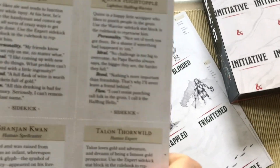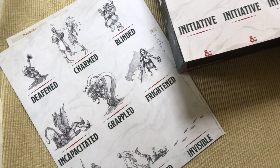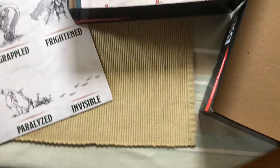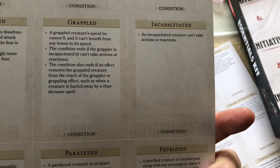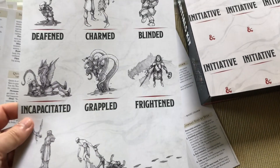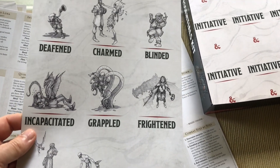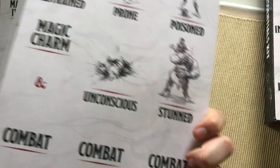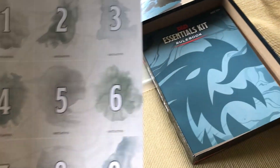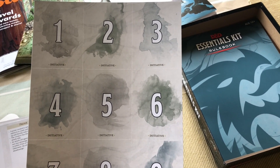These are nice for new DMs. If you have just these simple things, you don't necessarily need stats with them — but there are stat blocks available too. This is a great one: the condition cards. Grappled — a grappled creature's speed becomes zero, and so on. Conditions can be very confusing; I often screw up grappled and restrained even now. Having these cards to give to new players is pretty darn nice. And then we have initiative cards, showing where you end up in the initiative order — very cool.